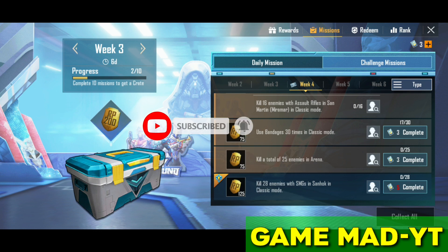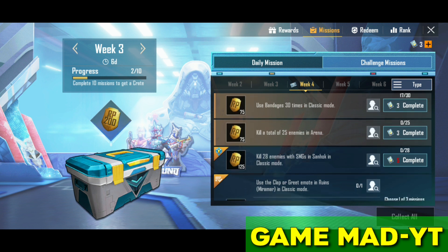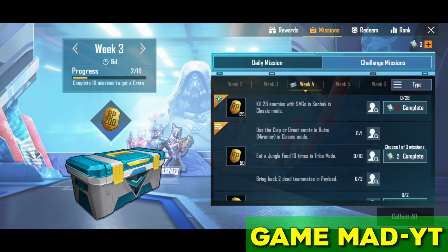This is the royal pass player mission versus the normal player mission. Kill 28 enemies with SMG in classic mode. The main player will use the clap and grate emote in mines.